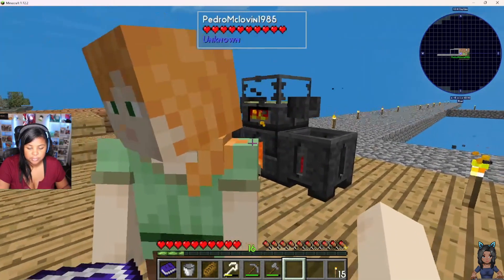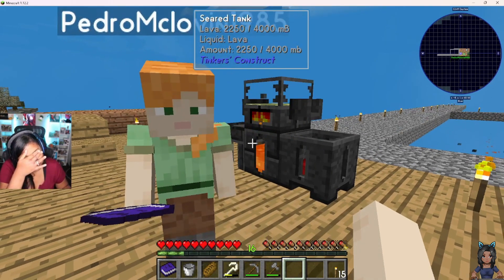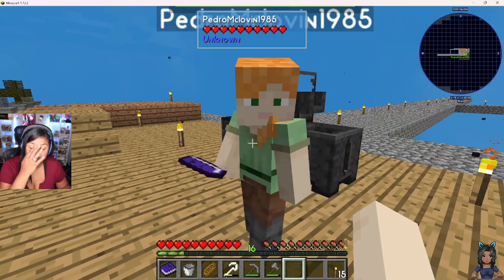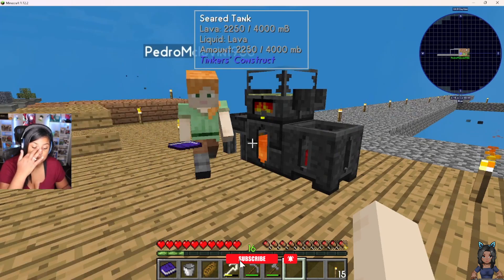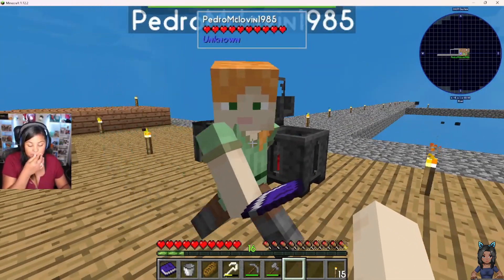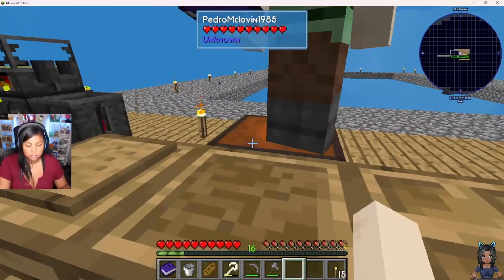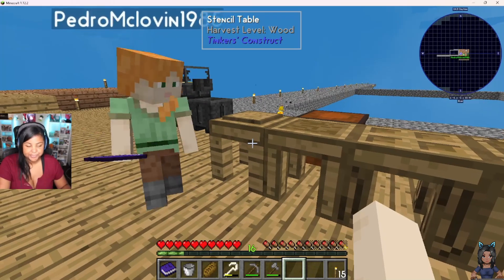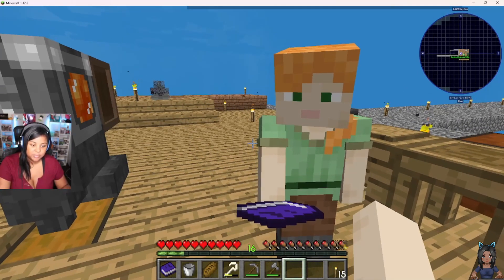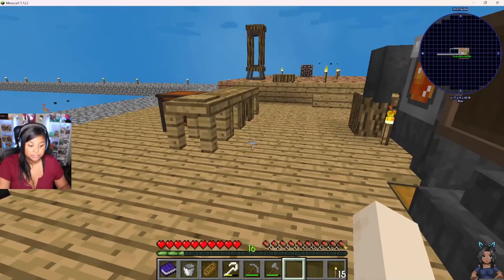I hate to say this because I know you're not going to be a fan, but we need to go to the Nether. The reason is we need quartz. The Nether in Sky Factory is a little intimidating. So we're going to work on the smeltery, smelt down some good stuff, build some weapons in Tinker's Construct, then go to the Nether to get quartz, possibly some sulfur, and maybe some blaze rods.